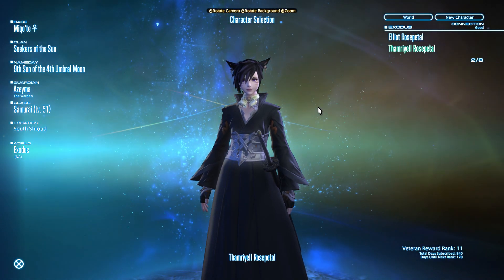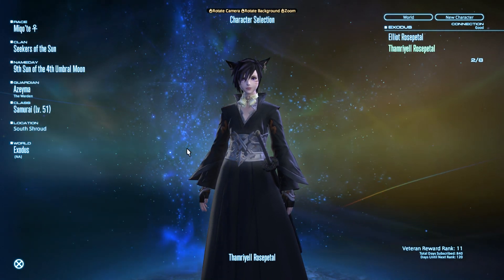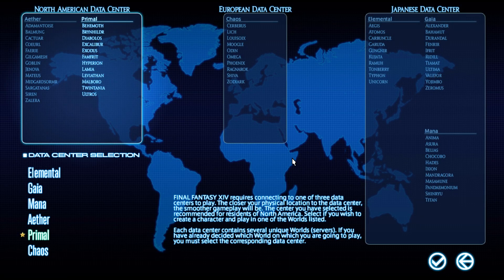In order to create a character, the first thing you're going to do is select a datacenter — that's the very first thing you'll select at the very beginning of the game. Let me go back to the main menu for datacenters and explain them a little bit more. This is actually a very nice UI they've laid out, and it's actually very new — it came in with Stormblood to explain a little bit more about the datacenter locations.